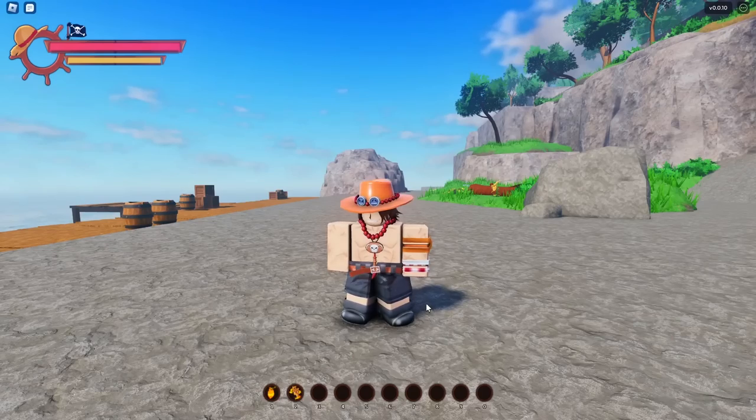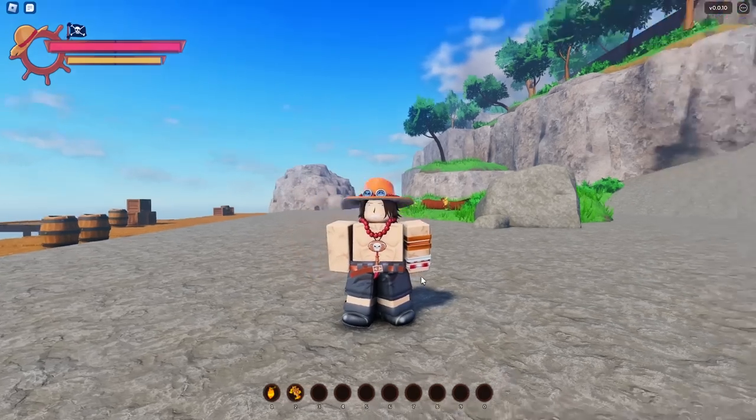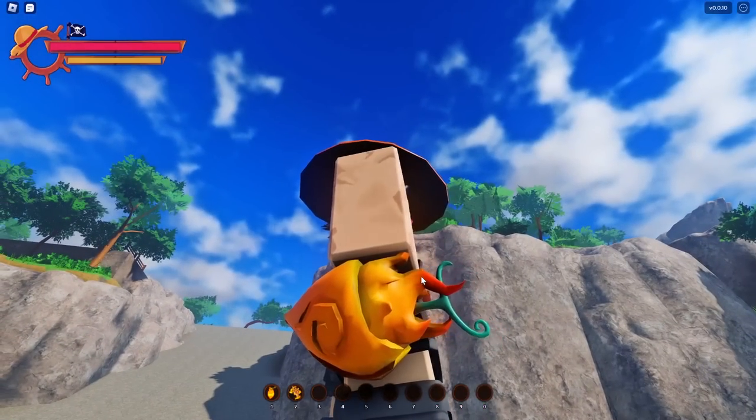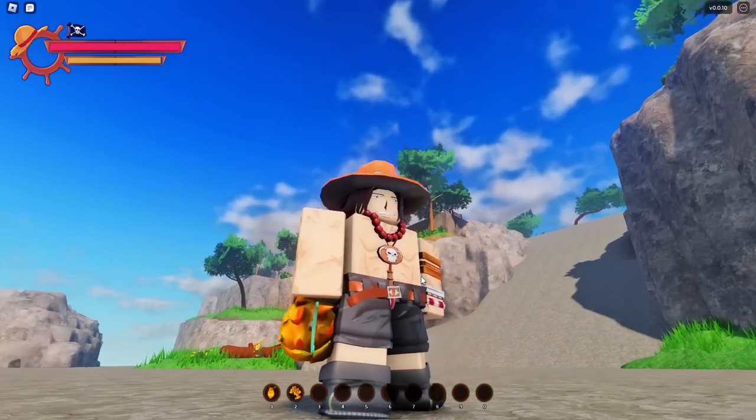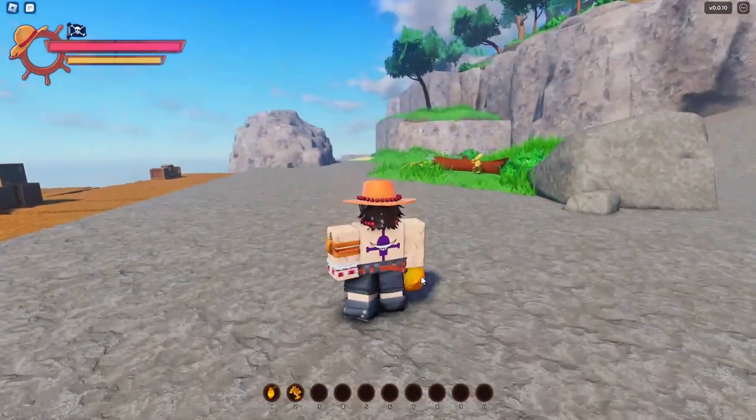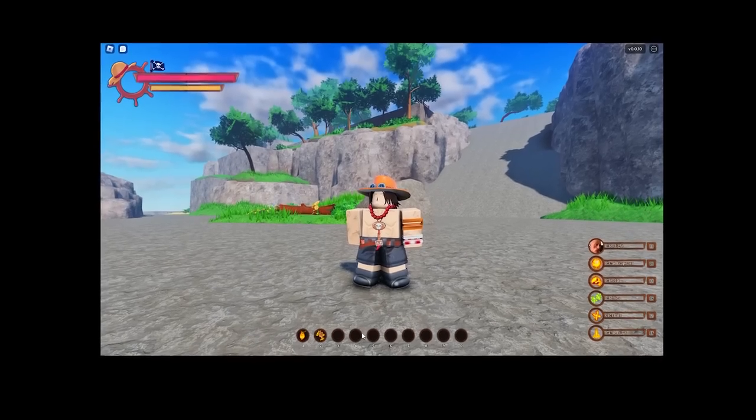Currently in this testing there's only one fruit — the mirror fruit. This is the one in my hand. It kind of looks like a seashell. This is the only fruit in testing right now, the Mirror Mirror no mi. I will show you guys the animation for when you eat it, but I already ate it accidentally, so can't show you that.